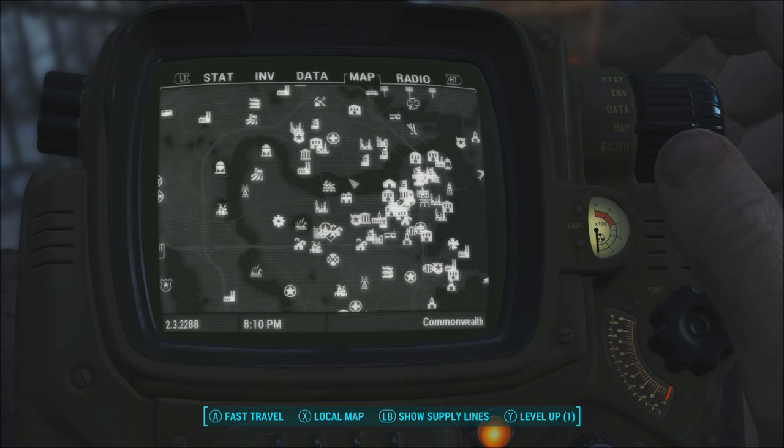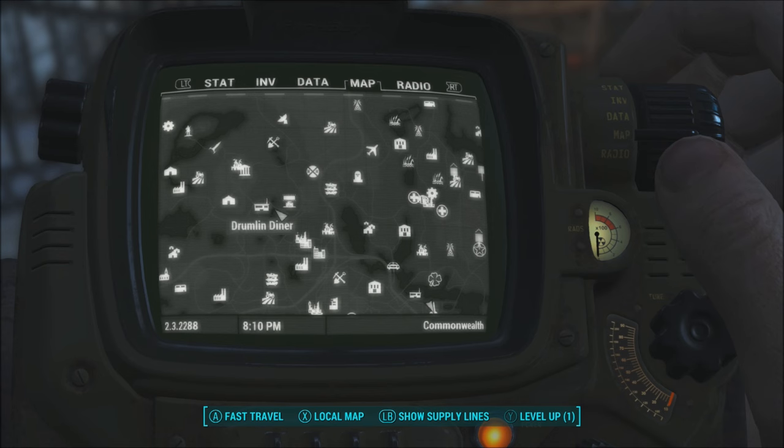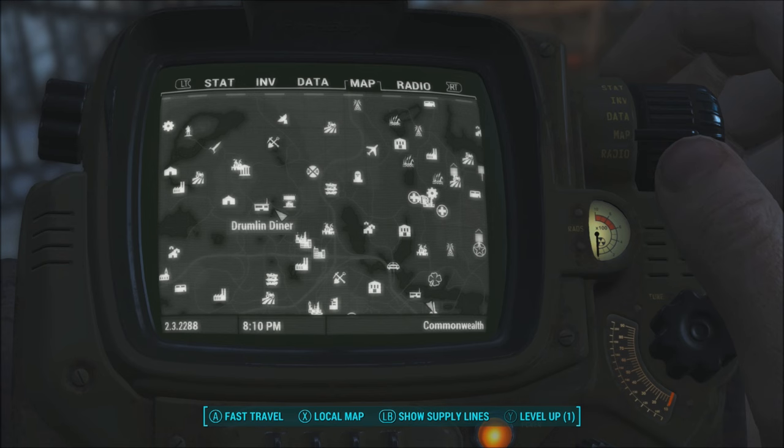Next up is Trashcan Carla, who is usually located at Bunker Hill, Sanctuary — which is up in the top left — Abernathy Farms, and Drumlin Diner, which is right here on the map.